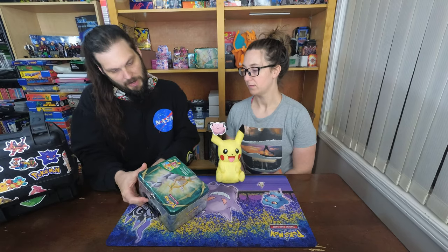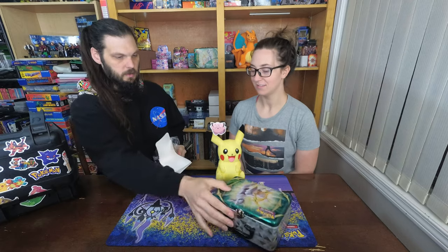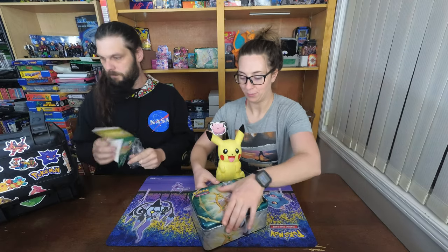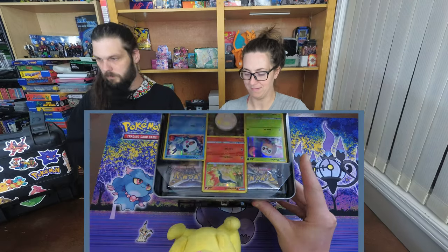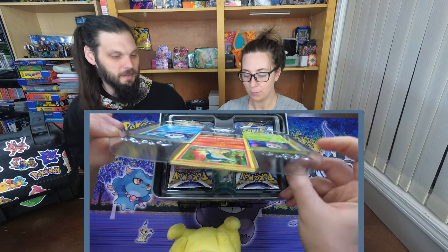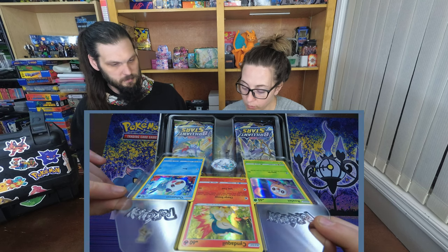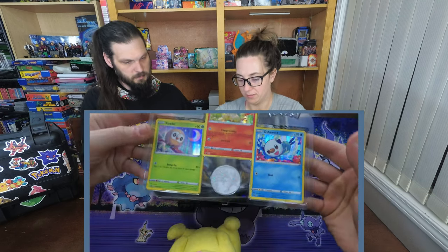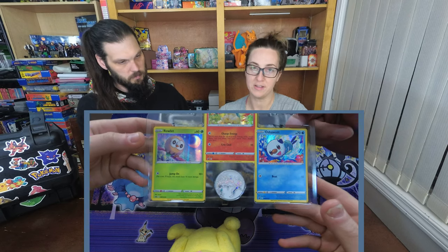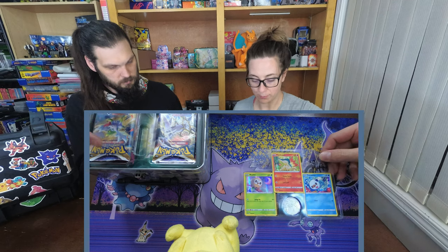I think there's five packs in here and a foil card, plus stickers. We've got three different cards: the holographics for the Cyndaquil, the Rowlet, and the Hisuian Decidueye. And an Arceus coin, which is like the coolest coin. That is fun. And then we've got some packs.